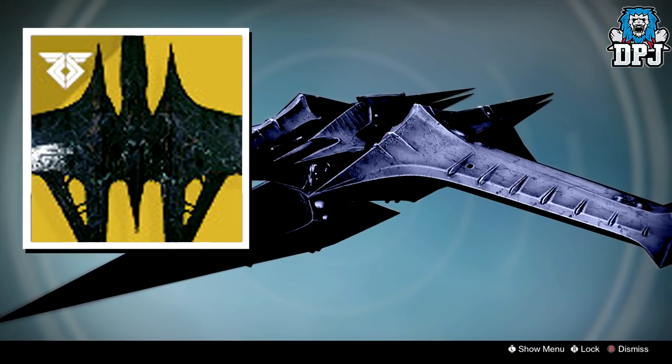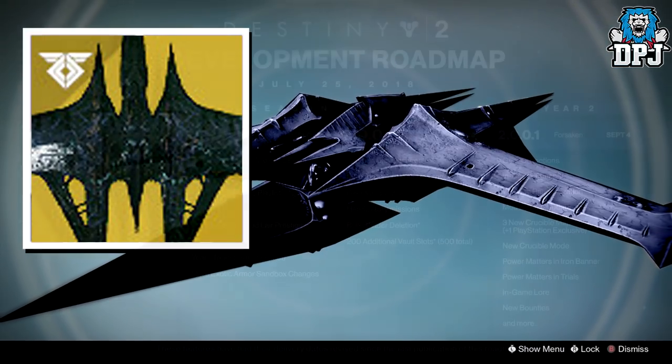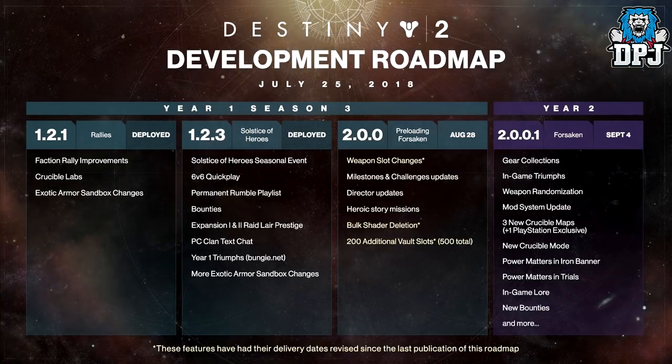Moving on to the newest roadmap Bungie have just released: the 1.2.3 update has been deployed as we know, but a new 2.0.0 update coming on the 28th of August is interesting. It includes weapon slot changes, milestones and challenge updates, director changes, heroic story missions, bulk shade deletion — thank you Bungie — and 200 more vault space slots. Absolutely amazing.